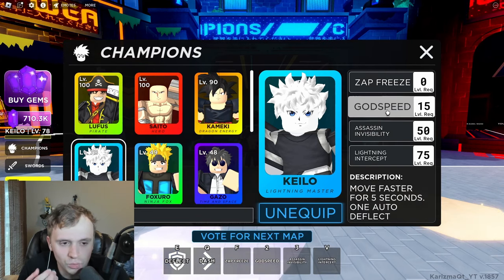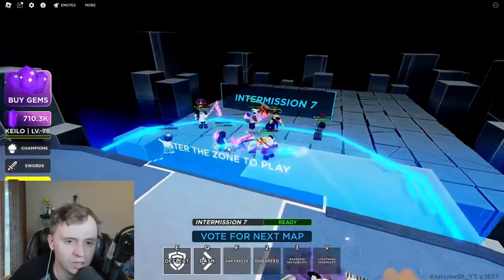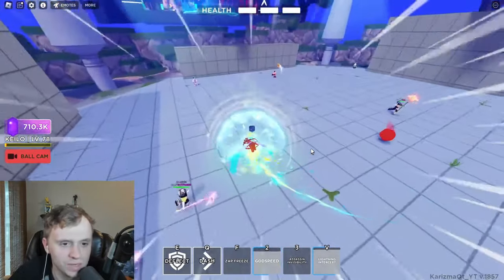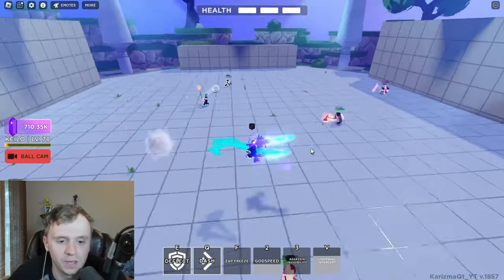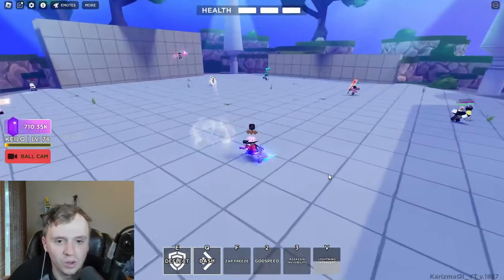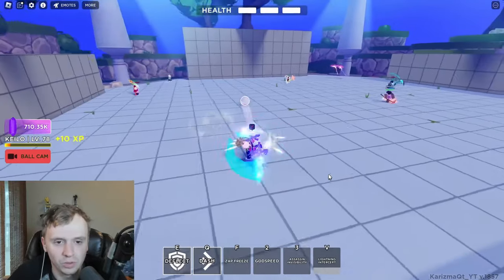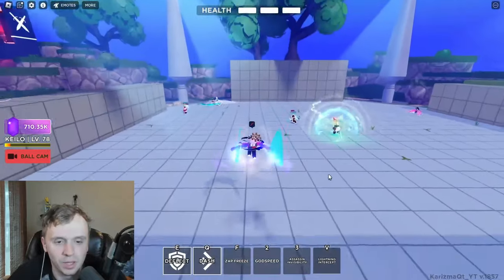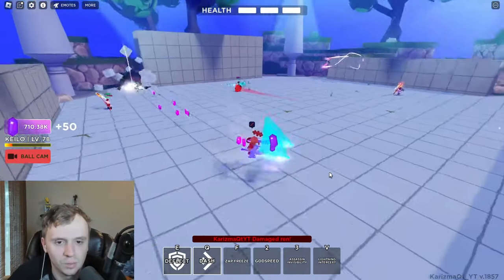I haven't played Kilo too much, but I wondered if you can combine Lightning Intercept with Godspeed. Let me try it — I'll click Intercept and then Godspeed. Oh yeah, you can combo them together and get some nice damage right there — that was really clean! This last ability can really pair up with Godspeed to take people out. The cooldown is not the best but it's not the worst either, and by the time you cycle through your other abilities it comes back around.